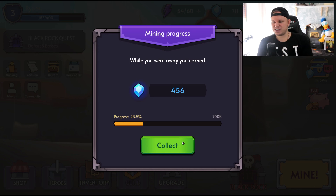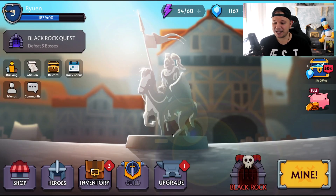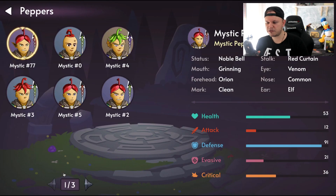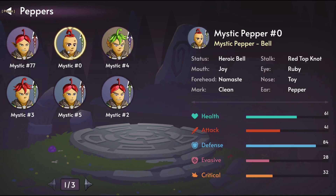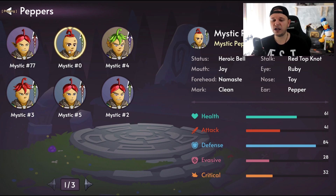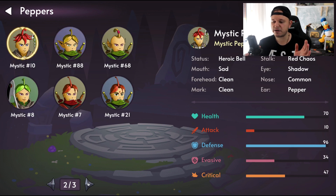Down there where it says 'mine' — when he clicks on mine, he has his progress and something to collect. Now he goes into heroes, and as you can see there are various NFTs — different heroes with different attributes. They have different health, attack, defense, evasive power, and critical attack. Obviously all of these are different NFTs that you can sell on the marketplace, just like with any other NFT crypto game.